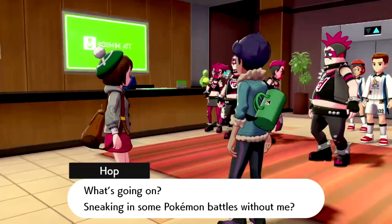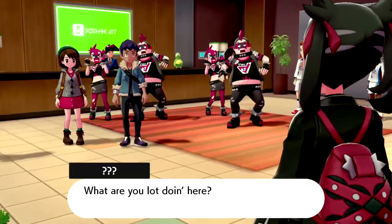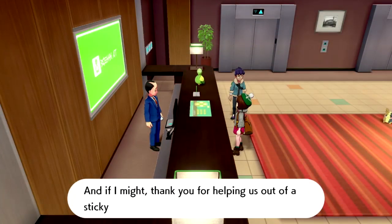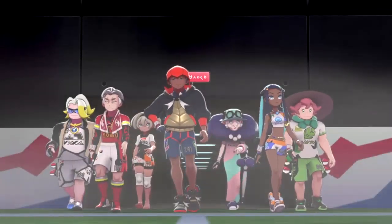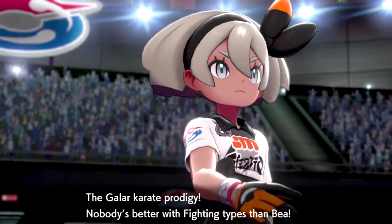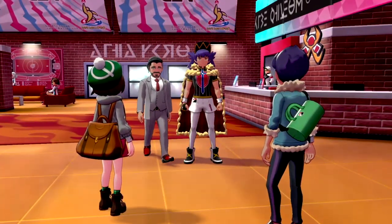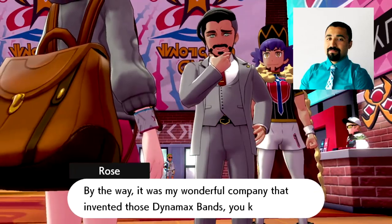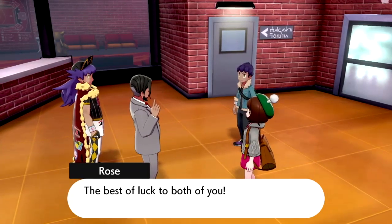We beat up some groupies, Hop healed us before an epic tag battle — and we smoked them. Then a cute goth girl showed up and apologized. We enjoyed our complimentary stay at the Budew Inn, and the next morning suited up as number 222. We watched the opening ceremony, saw the Gym Leaders enter, and after a small talk with Leon and Rose — aka Jeff, who looks incredibly similar to my friend Jeff — we unlocked Flying Taxis and were ready to start our Gym Challenge journey.